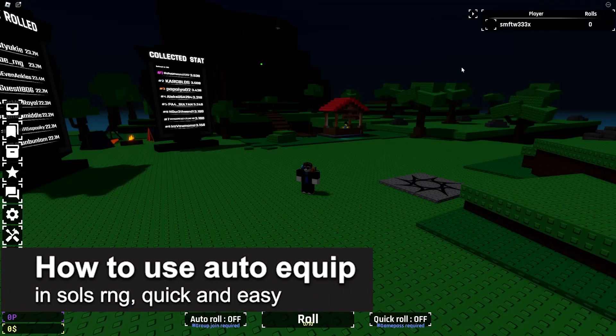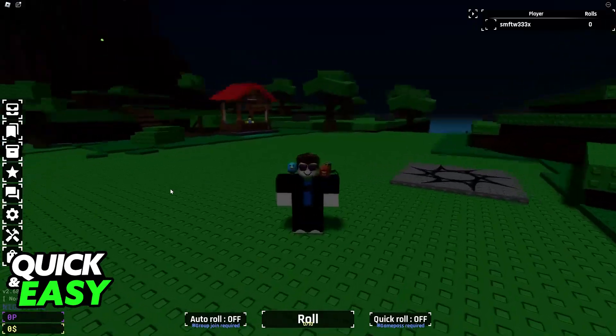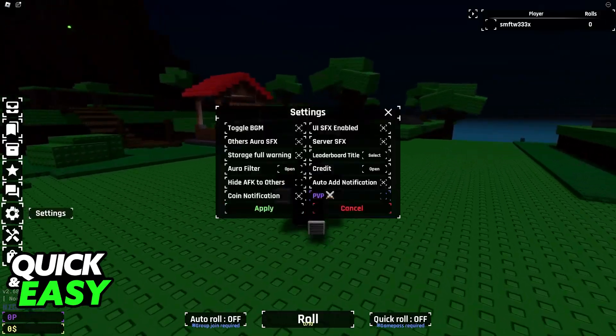In this video I'm going to teach you how to toggle auto equip on or off in Solz RNG. You will be able to change this when you join the experience on any platform, and all that you have to do is go into the settings.